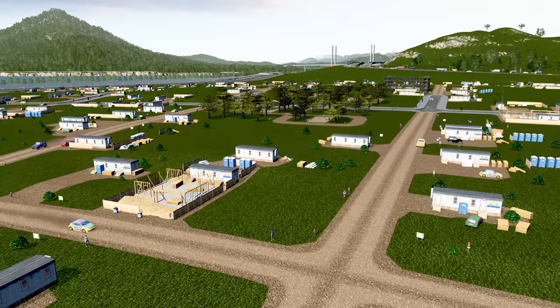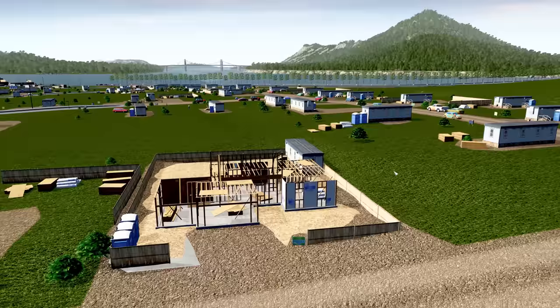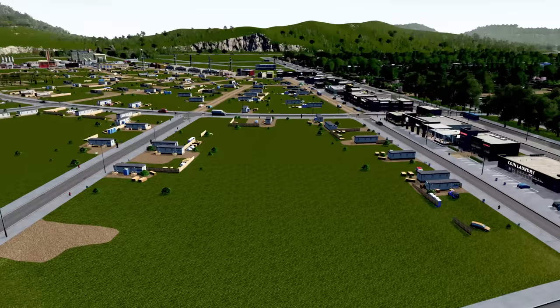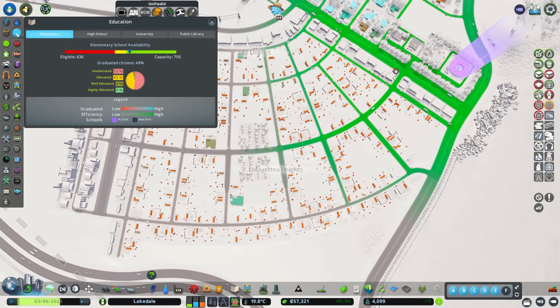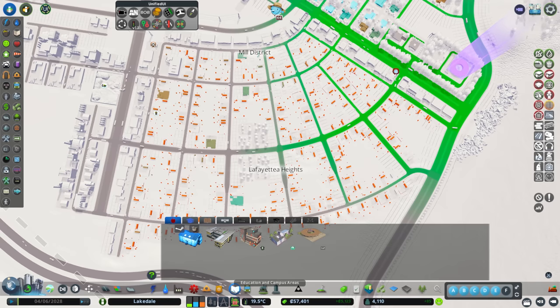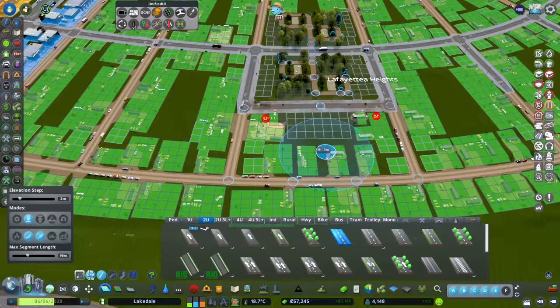Do we have any houses yet? Oh I can see somebody - look at that, groundworks in, walls going up, studworks going in, looking good! Any houses actually appeared yet? No, not yet. But now we have the money, let's come out of that view and add in some services over here because they're really going to need some. The school is getting to the point of almost being full up.